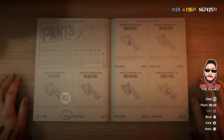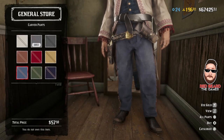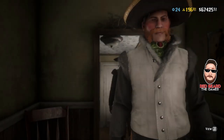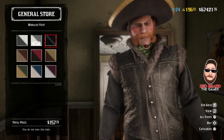There are also new pants — the Carver pants, limited stock at $57.50, available in different colors. There's also limited stock on a new vest, the Morales vest, priced at $157.75 with no gold required to unlock it.